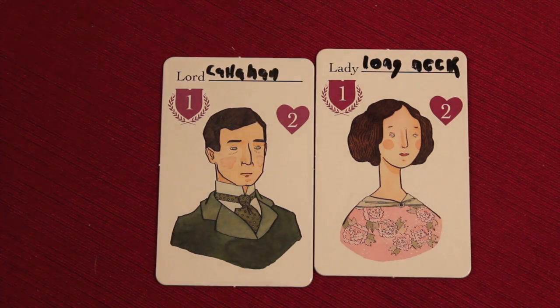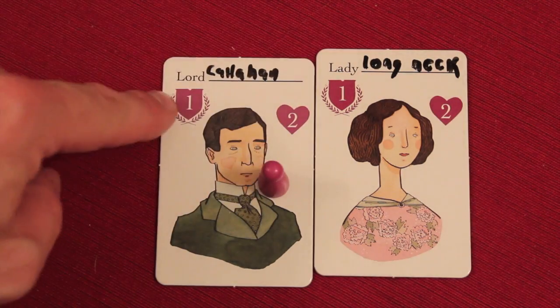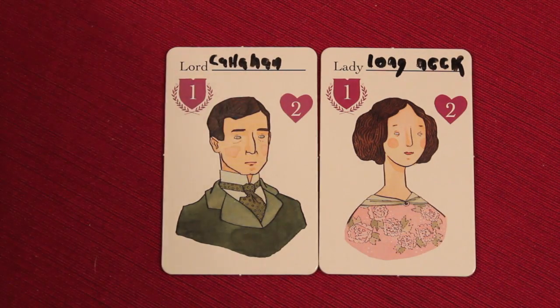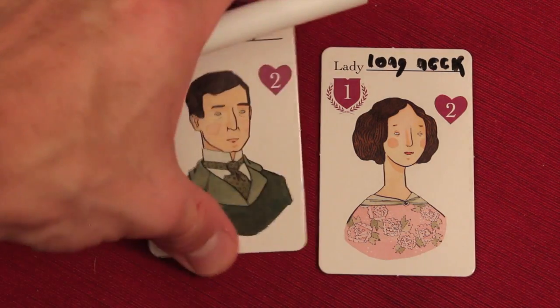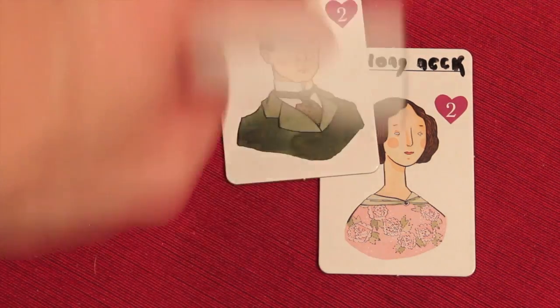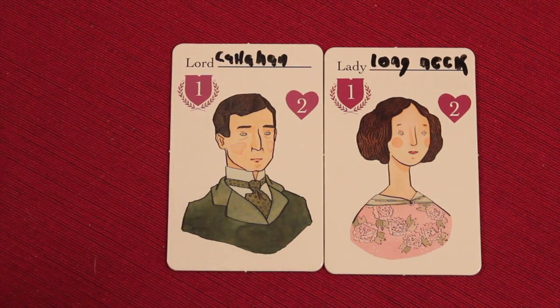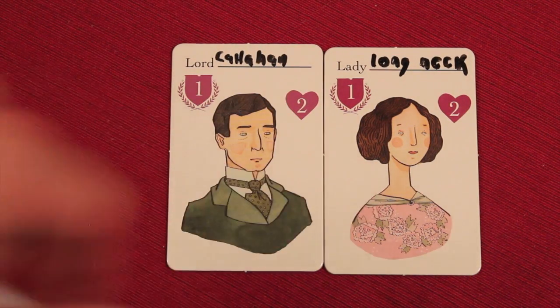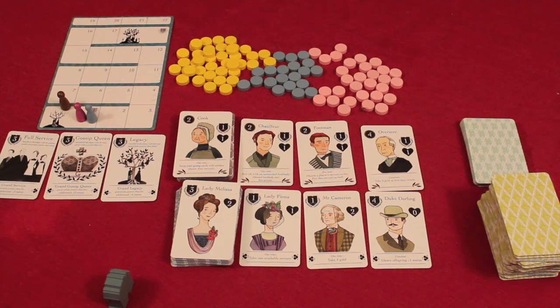At the beginning of Lords and Ladies, everyone — let's say I was the purple player — gets to find their purple lord and lady to start the game. The fun part is you have a dry erase marker; these are actually thick dry erase cards, which are pretty cool, and you get to name them all through the game. We have Lord Callaghan and Lady Longneck, and that's who we start with.